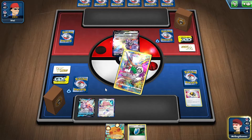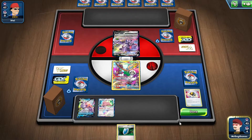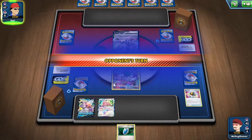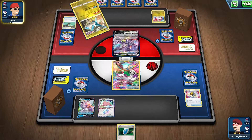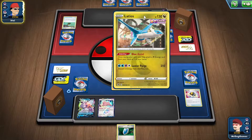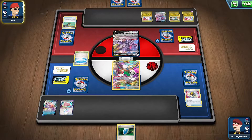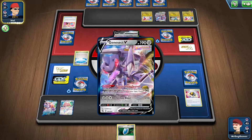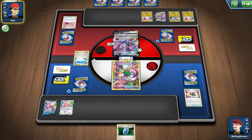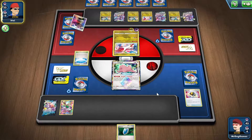Even if we didn't draw into an energy, it wouldn't have been the worst deal in the world, because we could have potentially powered ourselves up in one turn using Melanie or our ability. That's still fine though, because if they're using this to attack, they're not going to do enough damage to knock out my V-Star. Skyfield kind of helps me - we can do more damage. The highest HP Pokemon they have so far is the Genesect, but we can KO that pretty easily. Oh, they're going to Guzma onto... okay. Well, they can get a knockout now I guess.